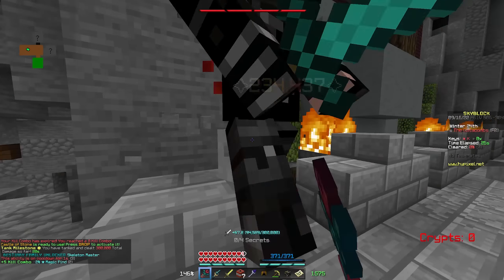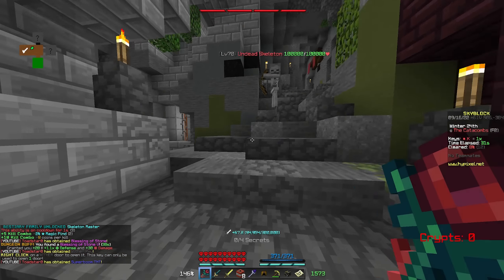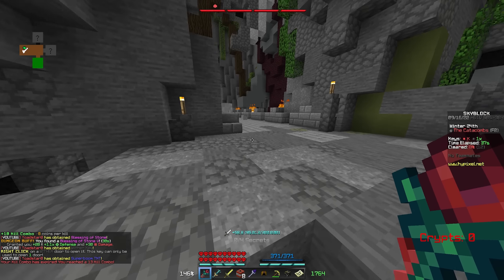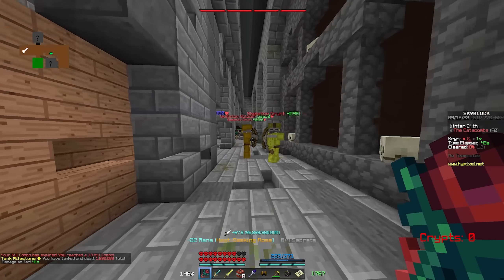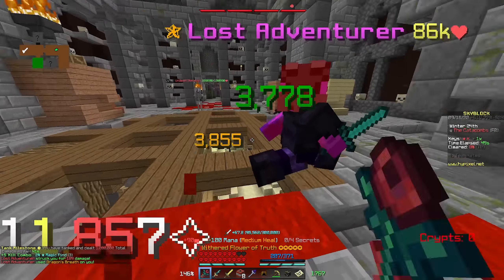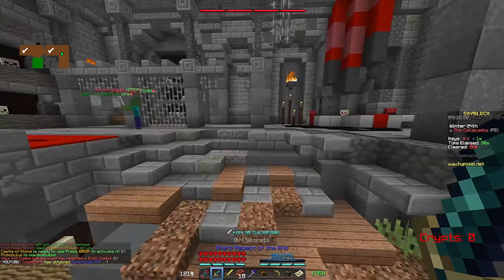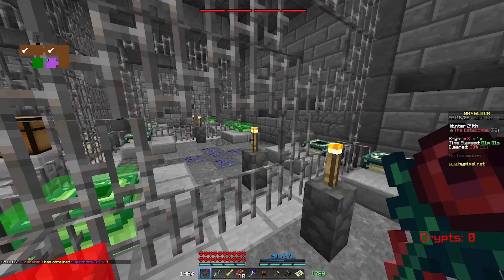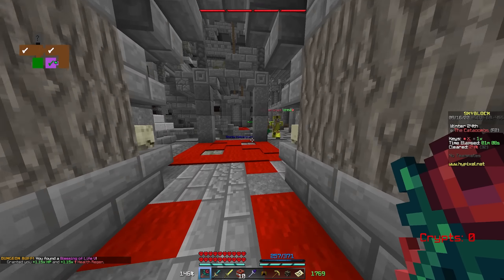I know the boss of this floor is notorious for being stupidly difficult early game. Even in master mode, Floor 2 for some reason is just brutal — some of the mobs just one-shot you and stuff, and I don't know if I'm ready for this, but we'll certainly give it our best try. Let's fully clear this dungeon. Let's check out how a mini-boss is going to go. I'm going to use the wand to heal myself up, but it seems like we're not taking too much damage, which is good. I'll see you guys in the blood room or if anything else interesting happens.